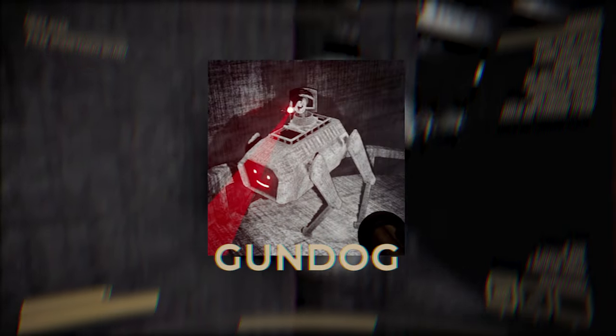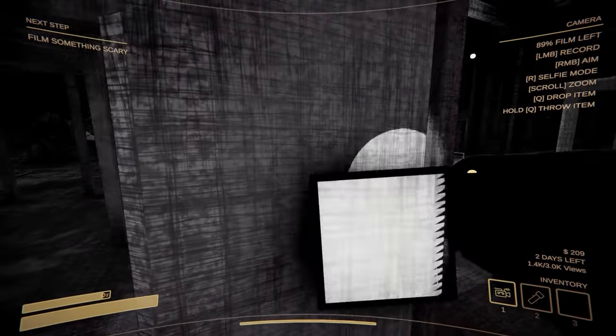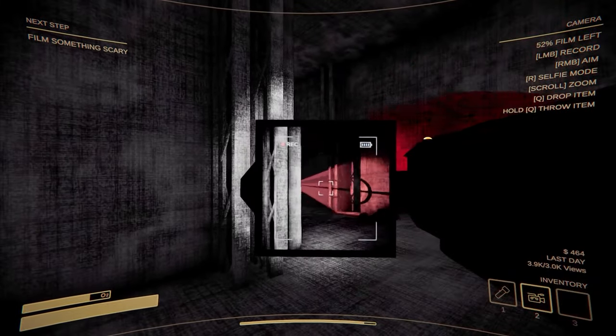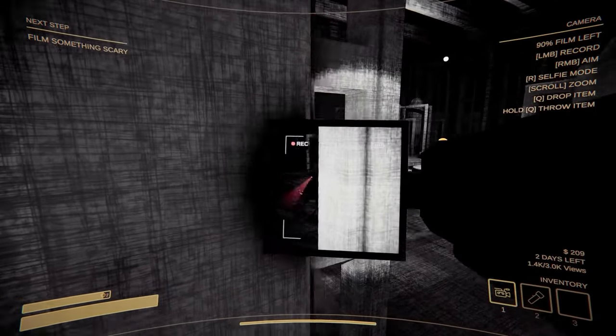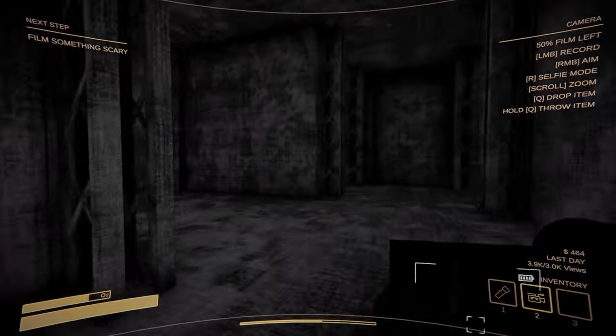Our next monster is the Gundog, and they're exactly what they sound like — like Boston Dynamics dogs with machine guns mounted on their backs, and they will shoot to kill. You'll know there's a Gundog around once the room is bathed in a red light, which means it's actively scanning for players. When a player is in sight, they have a few seconds while the Gundog locks in before it peppers the target with bullets. The bullets themselves do little damage — it's just the amount of bullets over time that's the killer. To avoid getting destroyed, just hide behind something and the scan shouldn't be able to spot you.